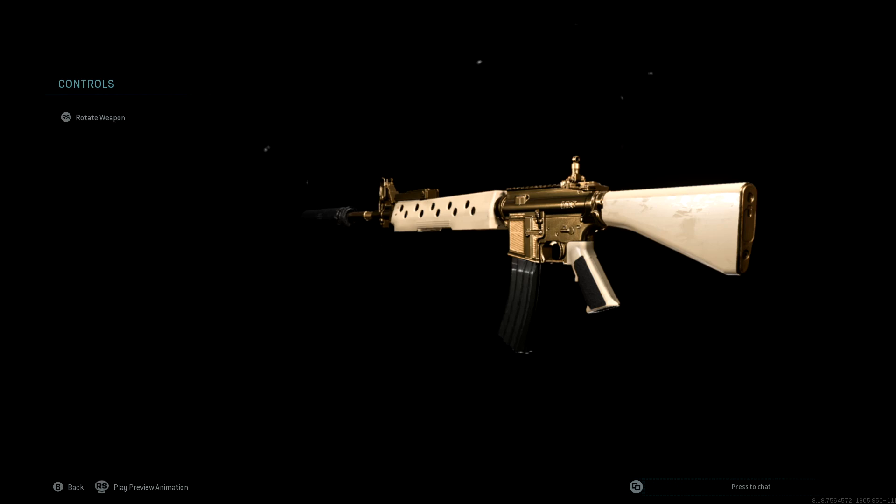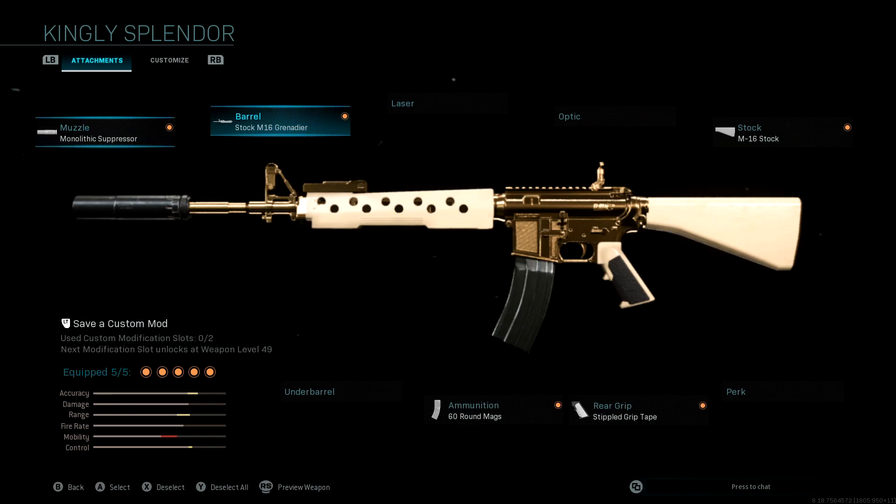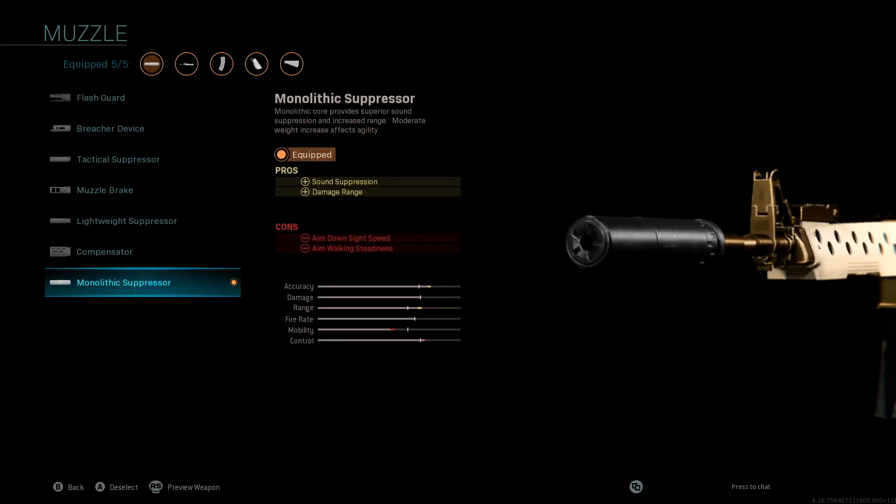Right guys, just getting into the class — we're going to be nice and quick with this. On the muzzle, we are running the Monolithic Suppressor, as it increases damage range and takes you off the map.